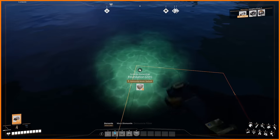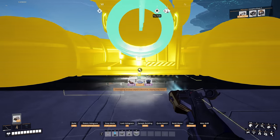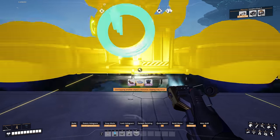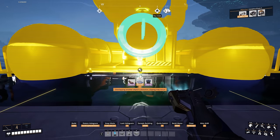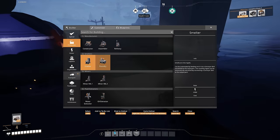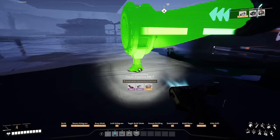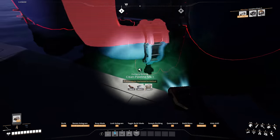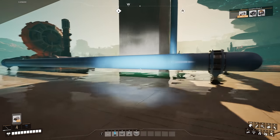A useful tip I covered in a YouTube video years back: put foundations underneath the water before placing a water extractor. What happens is the water extractor then snaps to the actual grid instead of being free placement. Most people try to line it up to the center of foundations manually, but if you put foundations under the water it aligns to the grid automatically. Then when you bring your pipe down it comes straight from the machine — nice and straight. Put foundations under the water and it will snap to the grid.